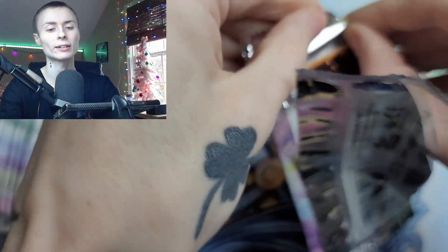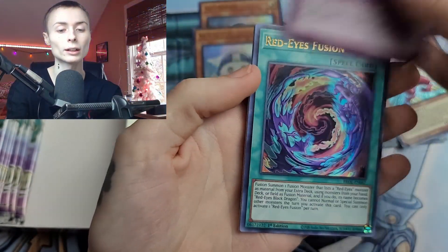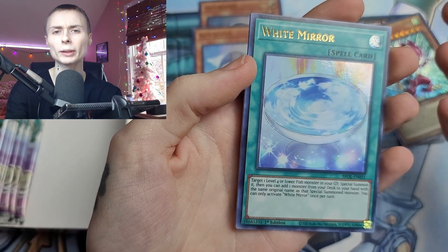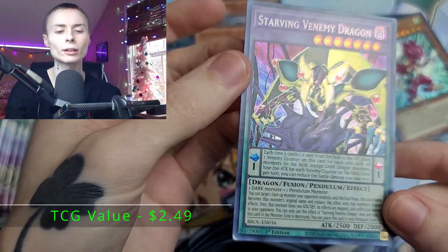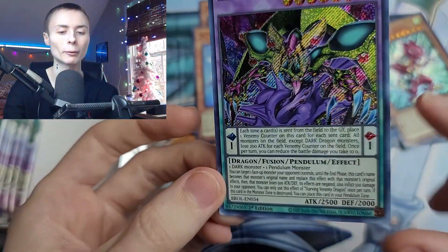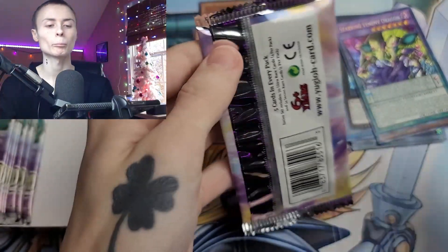This set is selling out everywhere — it's kind of crazy how hot of an item this is. I was looking online and it's hard to find. The price is going up. So if you guys can't get one, try to look at your local card shops. I know Walmart and stuff should be getting their stock in Friday. Starving Venemy Dragon — oh, that is amazing looking. It's hard to see the Secret Rare on this but I promise it's there in the low diamonds. Gorgeous.